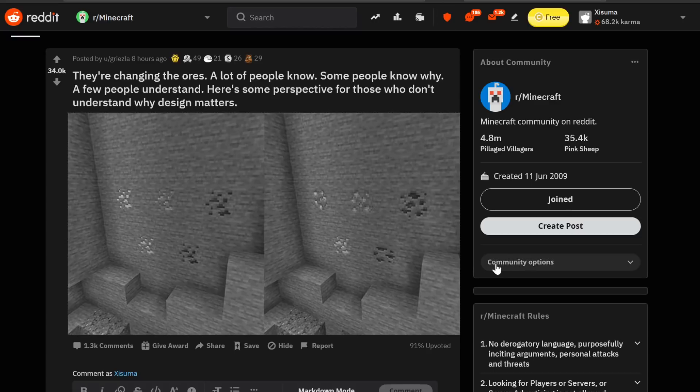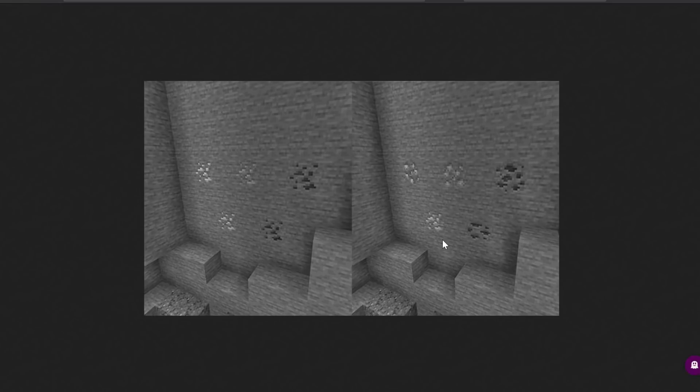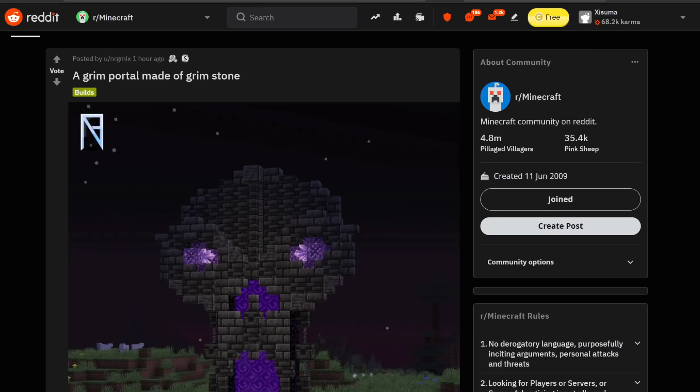This next post right here by Grisela — possibly butchering that name — showing the importance of the changes. If we open up the image and have a look, you can see if you're visually impaired, it's harder to tell the difference between these ores. And this is just a great example of how having these different textures lets you do that. One thing I will say though — the textures aren't actually that great. They just kind of are different. I don't really feel like they pop out or look terribly unique. So maybe that's something that could be subject to change in the future.